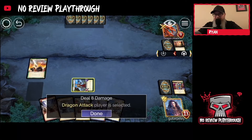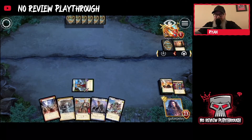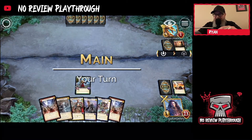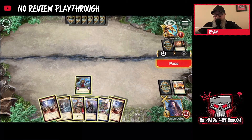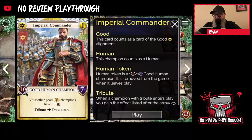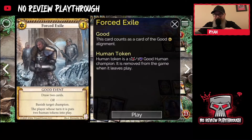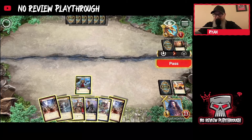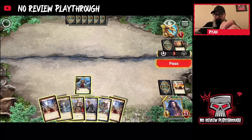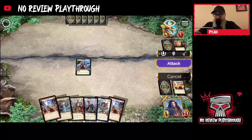We'll select the dragon attack. Watch — it's going to take a whole long time to get through. That's another apocalypse. It's my turn, so I have my new frost giant. Do I have any other good champions? Plus three, another trash golem, draw a card probably. Let's just see if I can end the game here.